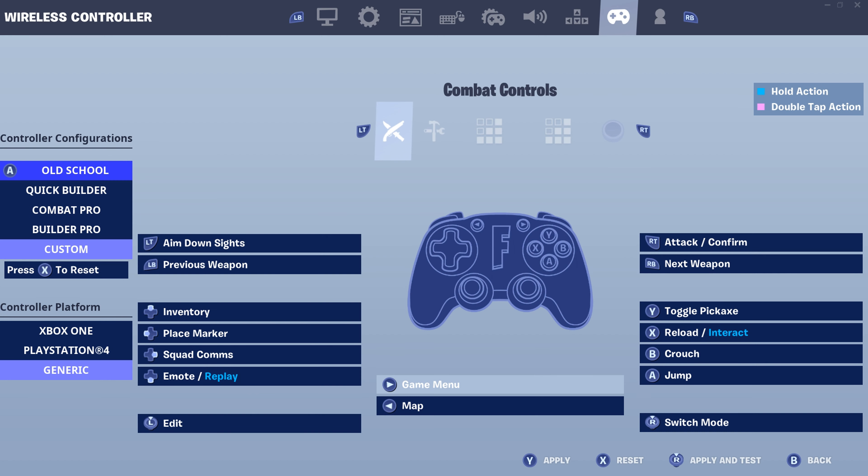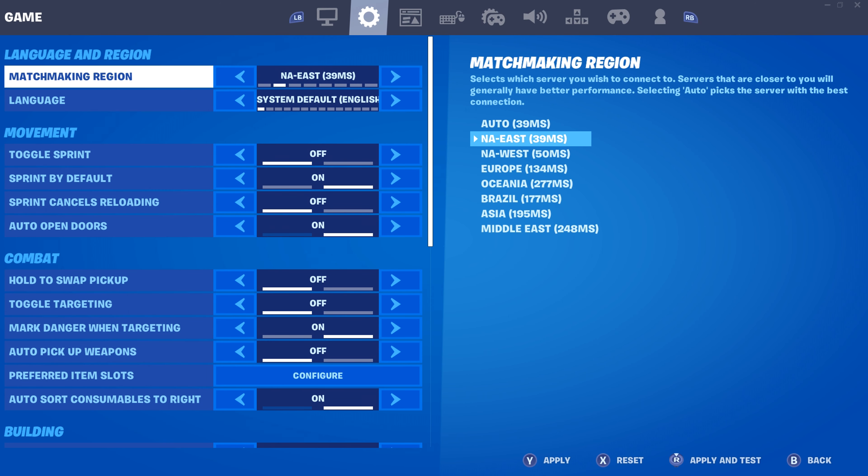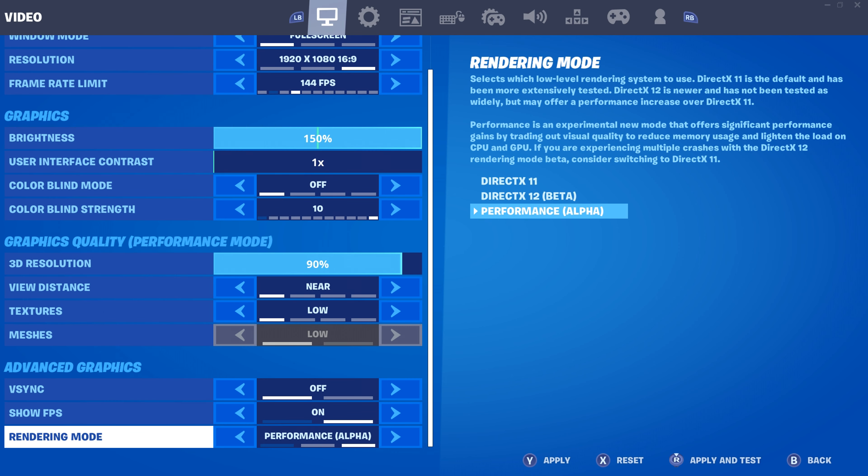Also have Turbo Building on because this does help out. For PC players, where it says Xbox, PS4, and Generic, scroll down and click it on Generic. This reduces input delay and makes your gameplay smoother and better - it helps with building and a lot with editing. Also make sure your matchmaking region is set to whichever region you're on, not Auto, because it does lower input delay too.